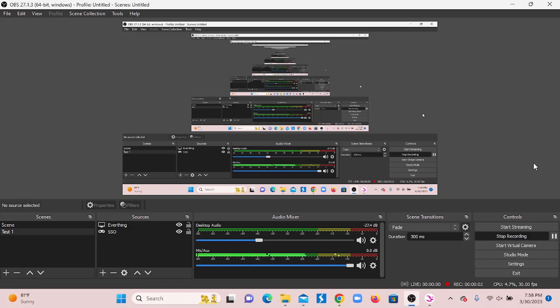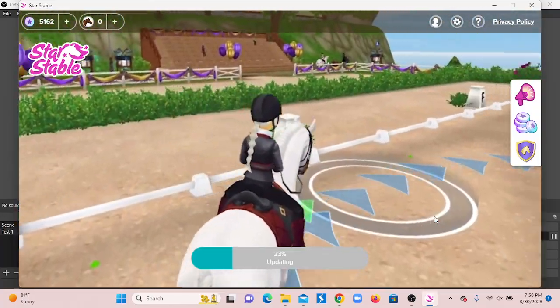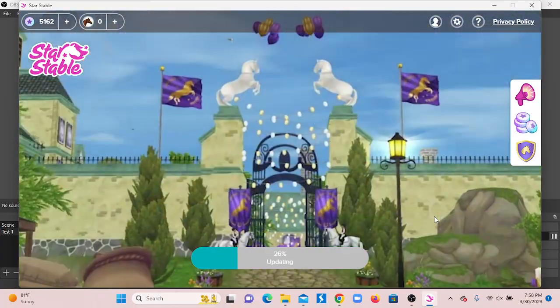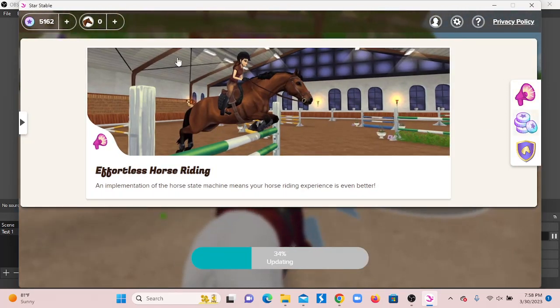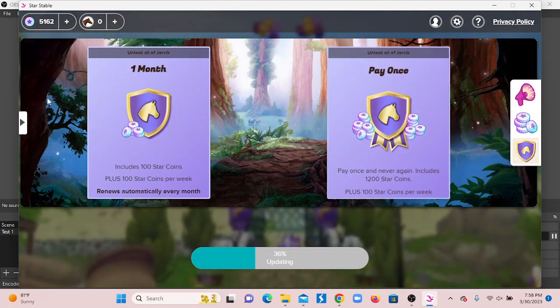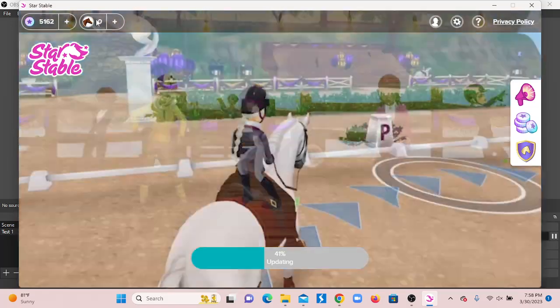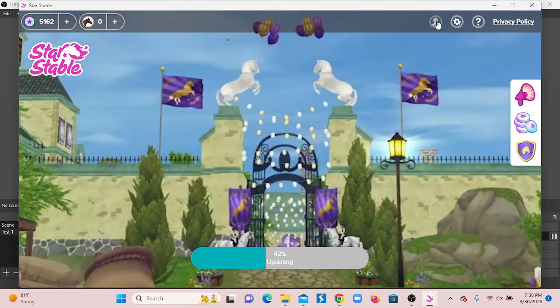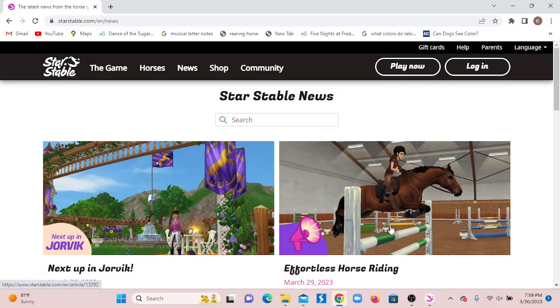I was still setting up my equipment, getting everything ready as I was logging into Star Stable as I normally do. I needed an update, so I typed in my password. I was not expecting this — what is this? We've got a new thingamabobber, and the updating button is now different. We have the star coins here, and I don't understand any of this.